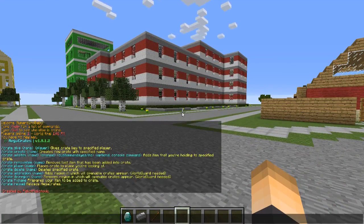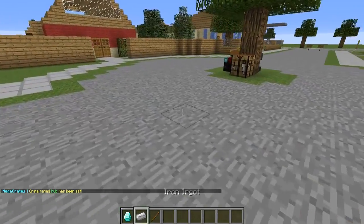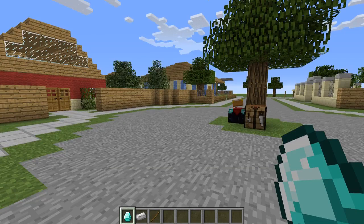These are the possible commands we can use. First, we need to create a crate with /crate create and then give it a name. I'm going to call this one 'hub' since it's only going to work in the hub. Hit enter — 'Crate named hub has been created.' You can name yours anything, like 'prison' or 'weapons'. Next, you want to add items to the crate.